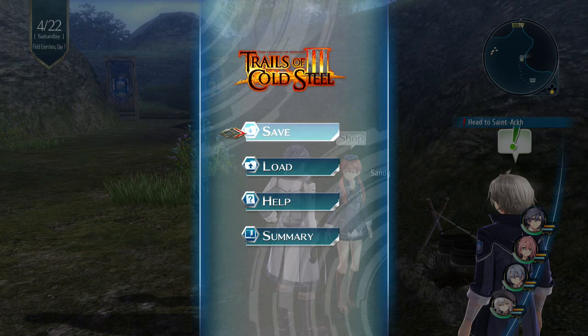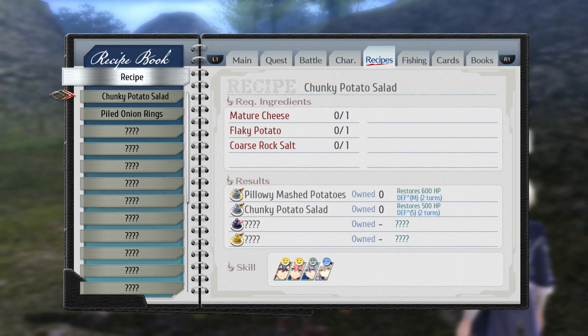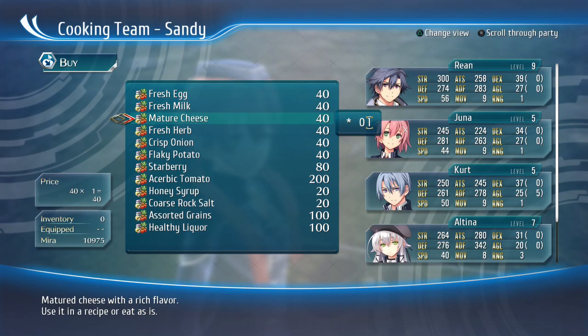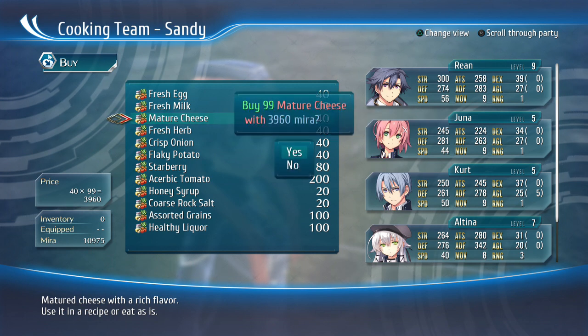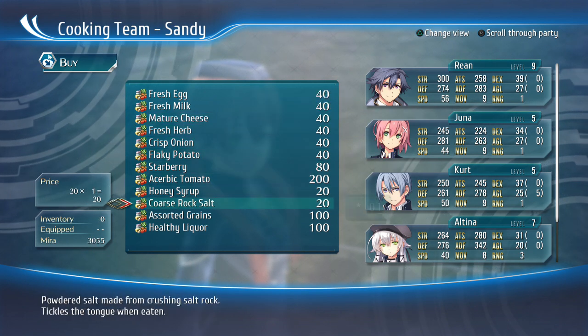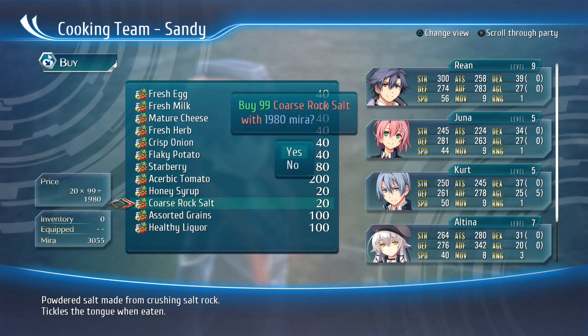Hey there folks, Rennie and T here. Let's talk about a bit of a money trick you can do in Trails of Cold Steel 3. You will pretty early pick up a recipe for a chunky potato salad. There are two options to do this — one is super early but not as good, and then one's a little bit later in chapter one but a decent bit better.